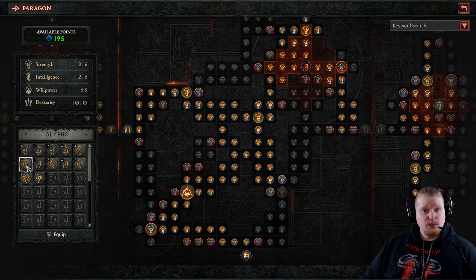Gate tiles lie at each edge of the Paragon board. As the player progresses through the Paragon board, they will eventually reach a gate tile, which upon unlocking will allow you to select a new Paragon board to attach to the existing board. Basically, you're constantly changing the layout of your boards, connecting different boards to each other, and hopefully getting the legendary skills and things you specifically want.